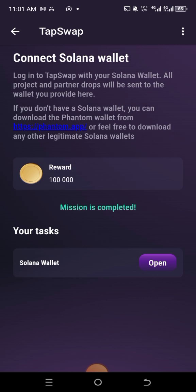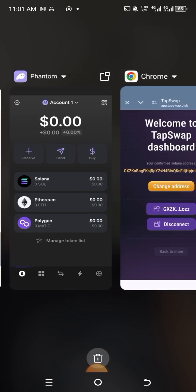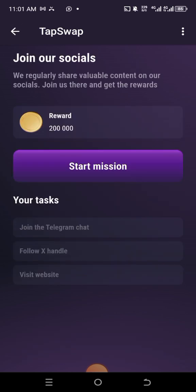Then you have to go back. The task is complete. Next is to join the socials — click on Join Our Socials, then click on Start Mission.